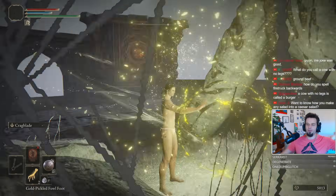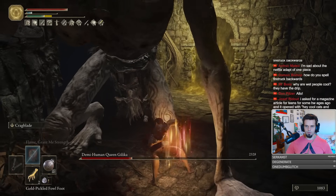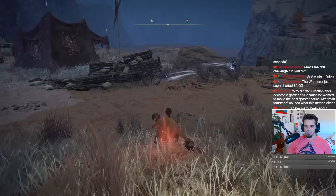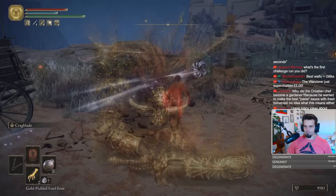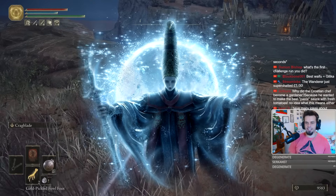Before that though, we go ahead and activate Godric's Great Rune for plus 5 to all of our stats and swing over to Altus to obliterate Eleonora for the Ritual Sword Talisman. Our second demigod of choice is gonna be Radahn, as getting to Rennala is just much more risky than fighting Radahn straight on.